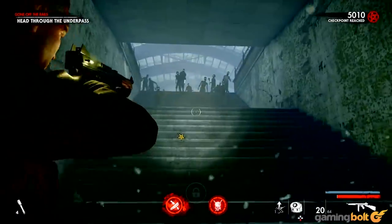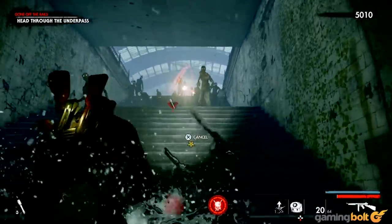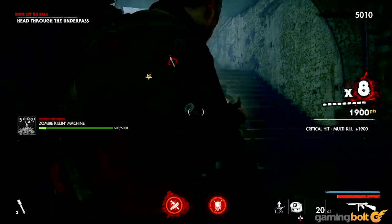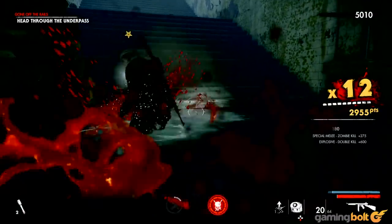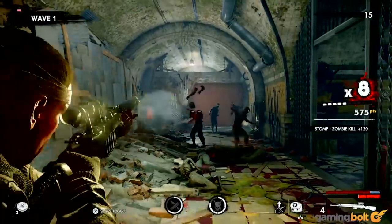In maps and areas that are more open, the undead can come at you from several different directions, so you always have to be on the move and always be aware of your surroundings. The smart use of your weapons is also crucial, most importantly because ammo can run out quickly, which means you can't rely on a single weapon too much and need to properly utilize your full arsenal.